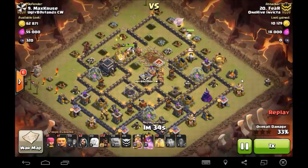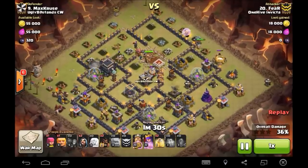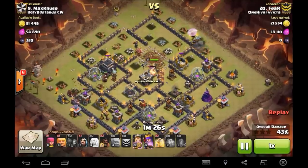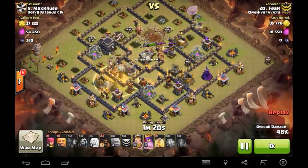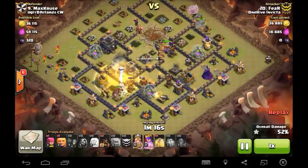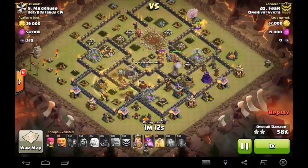She is just going to walk all the way down and take out this whole section of the base all on her own. So he sends in the Hogs — got two heels for the Hogs. One's going to go down in this section over the Tesla. Loses a couple of Spring Traps, there goes the heel. Still has a couple more Hogs, quite a few cleanup troops, got an Archer even to drop down. But really, what is there to stop this raid?